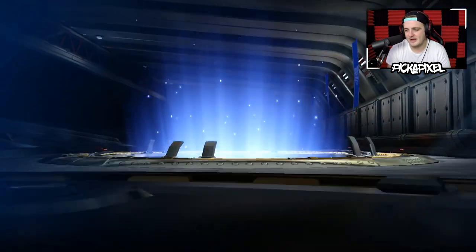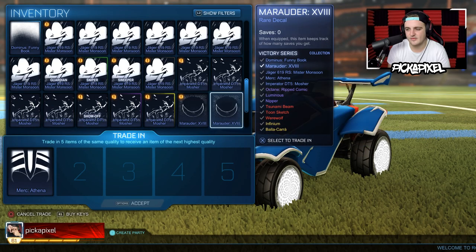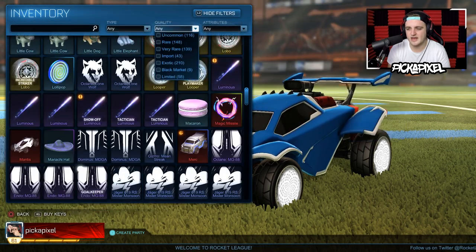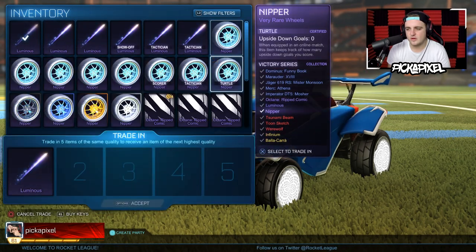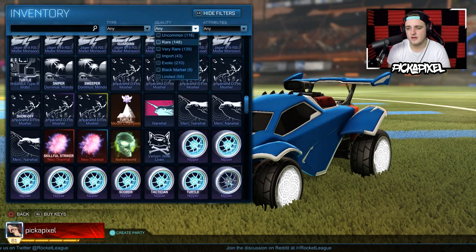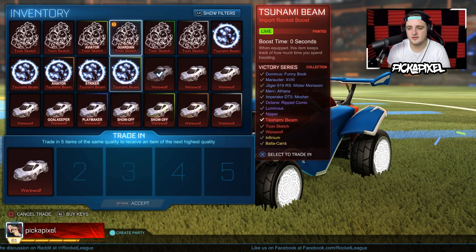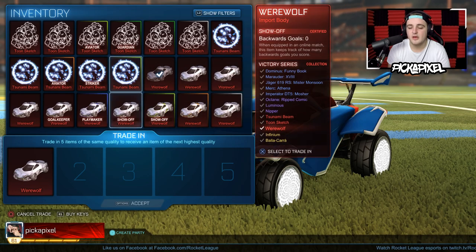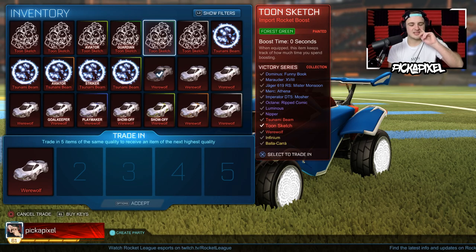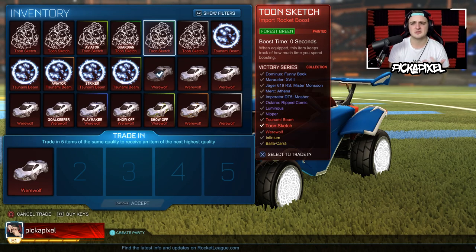Okay, we're going to do quick maths and find out how many trade-ups we're going to get to do. So we'll trade up all the rares — that's 55, so 11 very rares we can add to the tally. And we've got 35 or 46 — we'll keep a few painted wheels, so probably 8 imports. We've got 21 and 29, so we could do 5. We'll trade up the duplicates like the forest green toon sketch. Eventually we'll do 4 import trade-ups for chances at hopefully painted infinium wheels, or perhaps a Balakara wheel to see if all the painted wheels are as whack as that pink one.